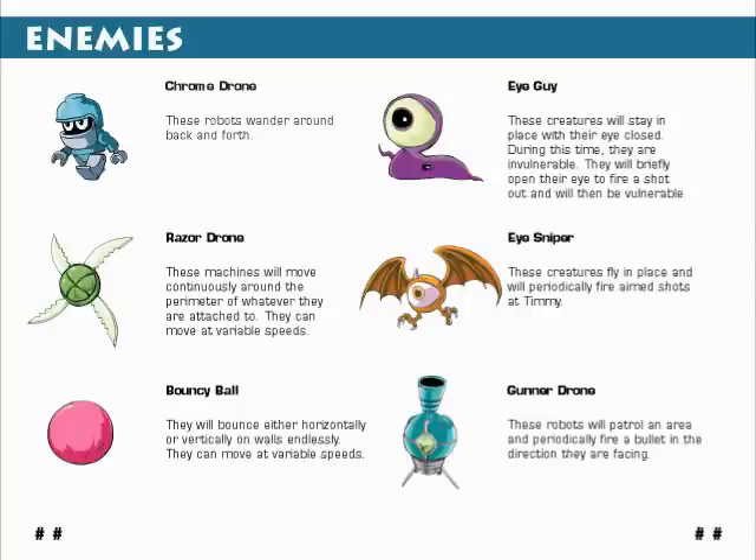The last things I'm going to show now are what to expect in the manual and finally the label artwork. In this manual, all the enemies are drawn — they were also done by Armin, who I just mentioned when I showed the new cutscene portraits. Depicted here are six enemies, all of which are seen in the demo. The left column has the Chrome Drone, Razor Drone, Bouncy Ball, then the Eye Guy, Eye Sniper, and Gunner Drone.